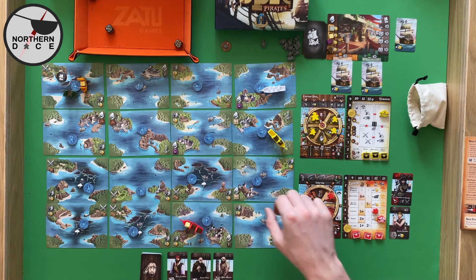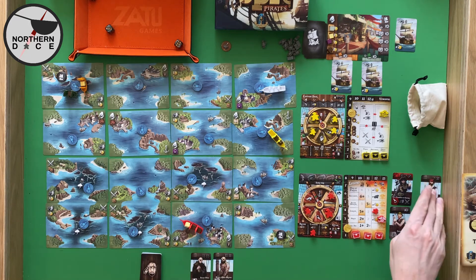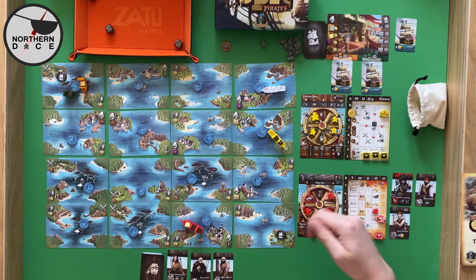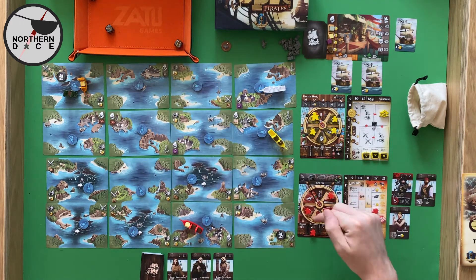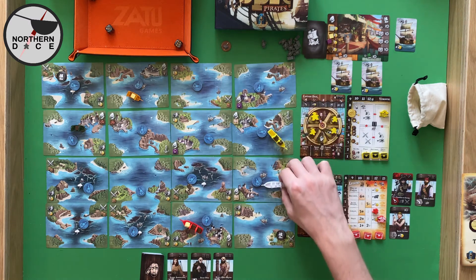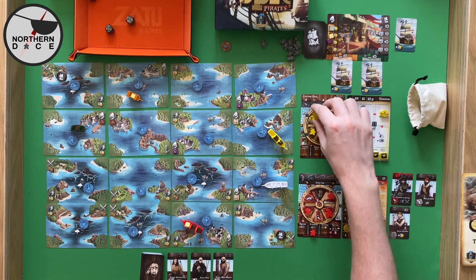We go here and recruit — I want to take Book Cannon. Book Cannon is amazing: that symbol allows you to reassign your crew, including from repair. That's really handy. We now do that, and then the opponent rolls — we have just moved around so all opponents are going to move. These guys will try and avoid each other's paths, this guy moves two towards us, and the opponent rolls a four.